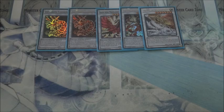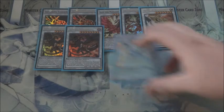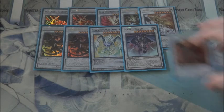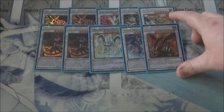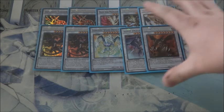For the Level 8s, we run two Buster Dragon to help with Buster Blader recursion plays, one Stardust Spark Dragon, one Scrap Dragon, and one Void Ogre Dragon. You will get hands where you'll be setting everything from your hand to initiate Tzolkin's abilities. Void Ogre Dragon's Six Samurai Shi En-style negate-and-discard effect while you have no cards in hand is a very awesome utility piece for the overall deck.